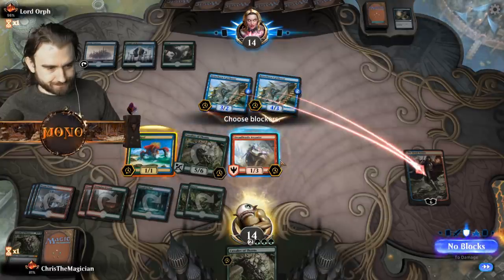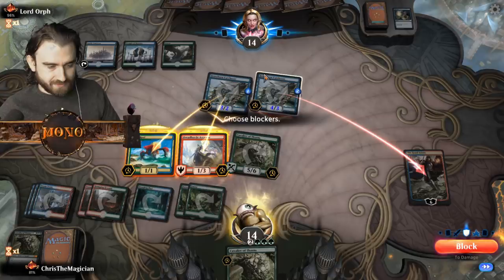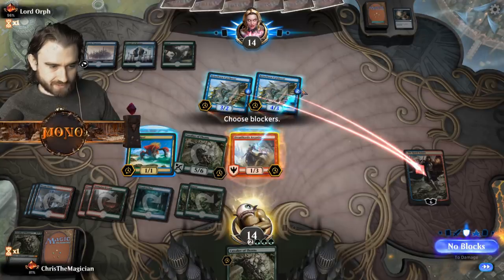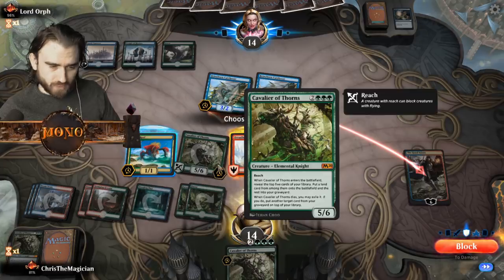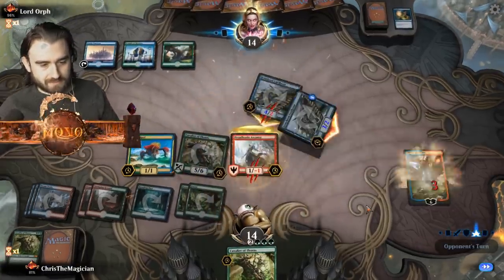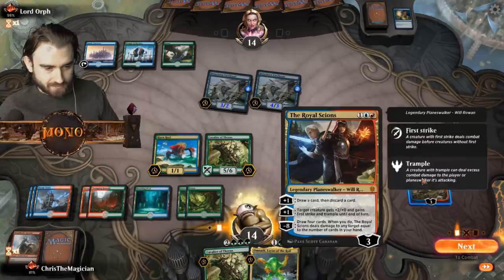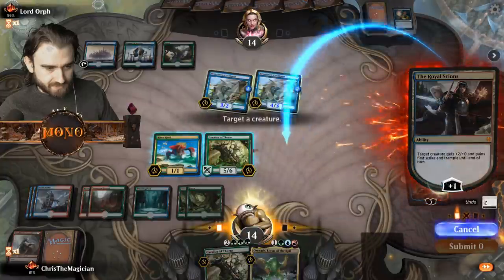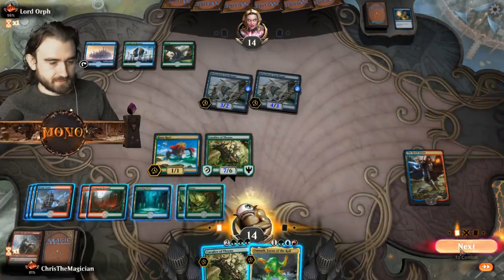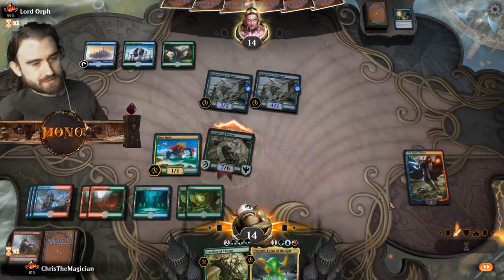These don't have trample. We could get rid of the Brownborn Cutthroat. Let's double block here or we could suicide the Arcanist. Why is this guy tapped? Oh he has reach, I thought he had vigilance. It's better to have this because this draws cards next time. Oh, Omnath, Locus of the Roil! I think we give this guy first strike and trample, then go in with Cavalier to see if he has anything or he's gonna take seven.